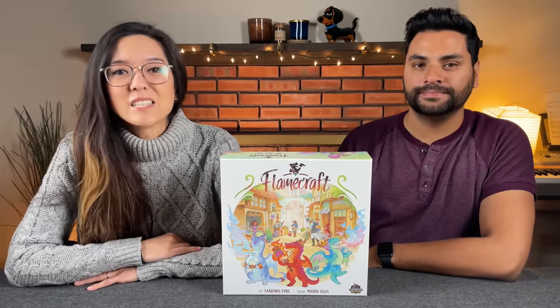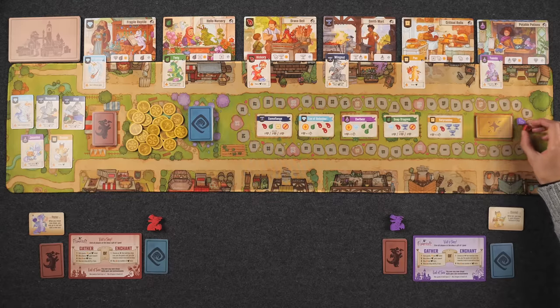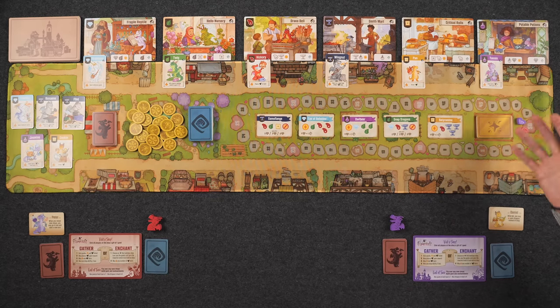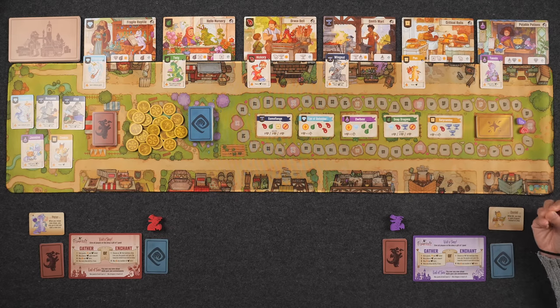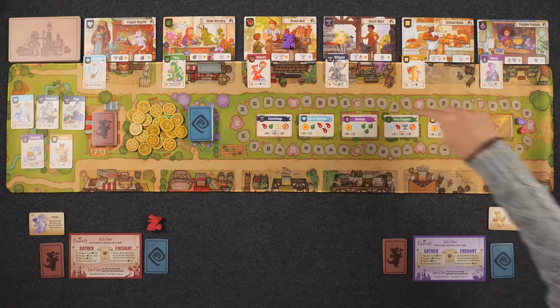With that we are ready to begin. We're all set up here for our two-player game of Flamecraft. Welcome to the town — the loveliest of towns. We have various different types of shops: the Fragile Reptile and the Hello Nursery, and of course all of our starting artisan dragons already in these shops. We are flame keepers and we have this fantastic talent of being able to converse with these dragons. Over the course of the game we're going to be visiting shops, gathering resources, placing more dragons into shops in order to cast enchantments and fulfill the needs and wants of fancy dragons to score reputation points, which are all kept track of on this tracker here.